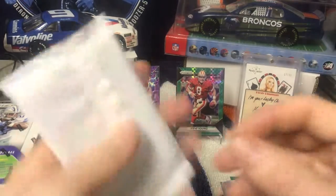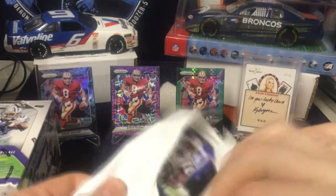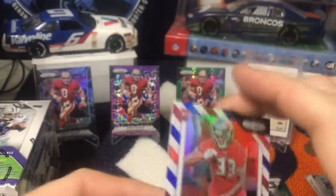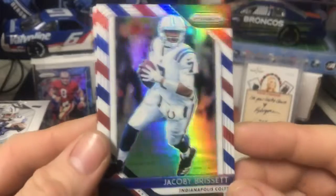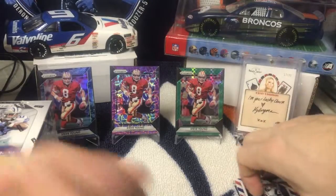Red, white, and blue pack — so nothing special in those three packs. We got a rookie of Carlton Davis, we have Joey Jacoby Berset, and we have James White.